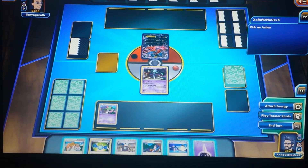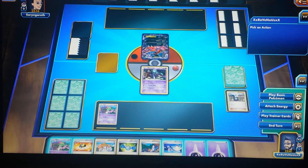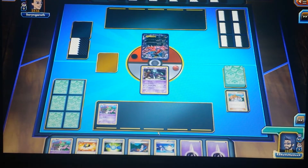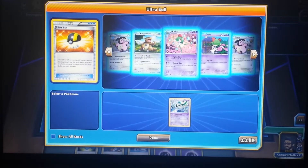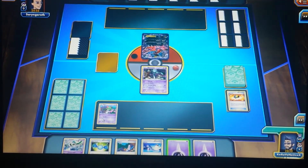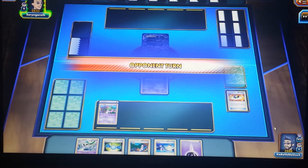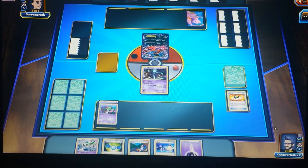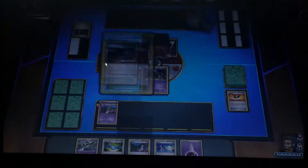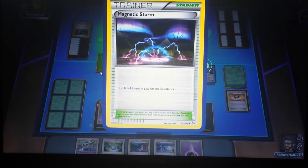I'm going to play a Tierno to draw some cards. Unfortunately I didn't draw anything worthwhile, but I did draw an Ultra Ball. I'll use the Ultra Ball — discard two cards — and search my deck for any Pokemon. I'm going to grab a Gallade. Then I'll attach an energy card onto Ralts and pass my turn. My opponent now has a Mew EX out, which means he has all the EX cards in the world in his deck.